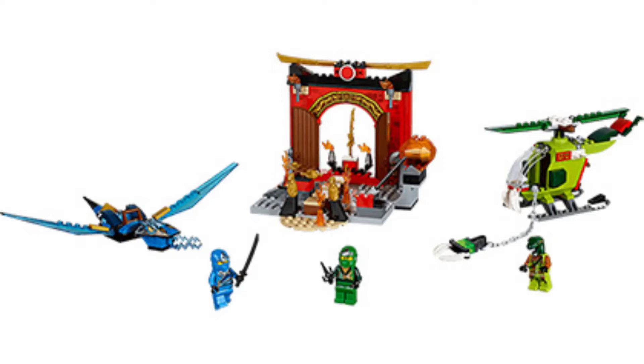All I have info-wise is this picture. It looks like it includes Jay and Lloyd. Jay looks to have a new dragon, which is pretty cool. And then a certain serpentine guy — I have no idea who it is. It's not Clancy, and he's probably Venomari, if he's from the original four. Also, this cool-looking shrine with the Dragon Sword of Fire in there.